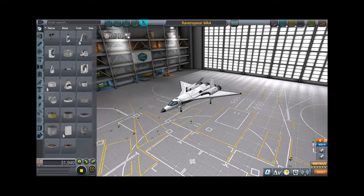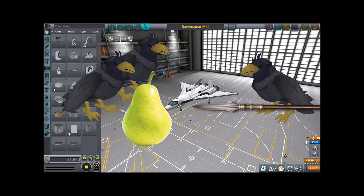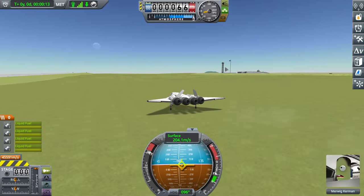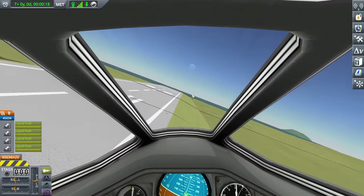And now the Raven Spear — is it Raven Spear or Raven Spear? Which is it? Four engines, that's pretty fast. Let's do this in first person — it can't be that difficult. Real pilots do this every day. This is it? I could be a pilot. It's so easy.